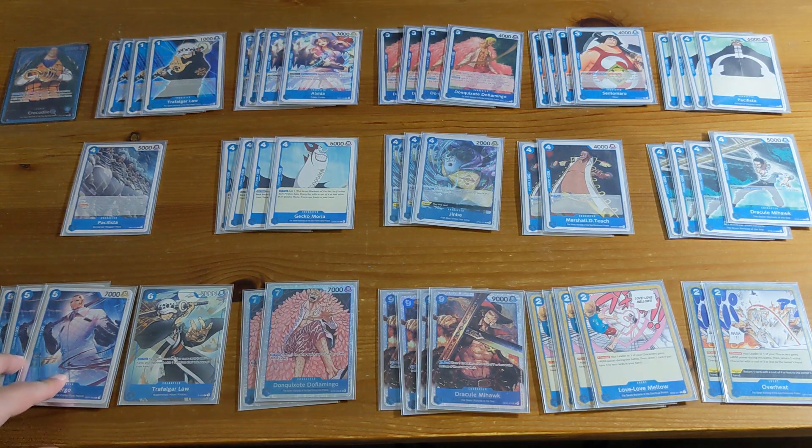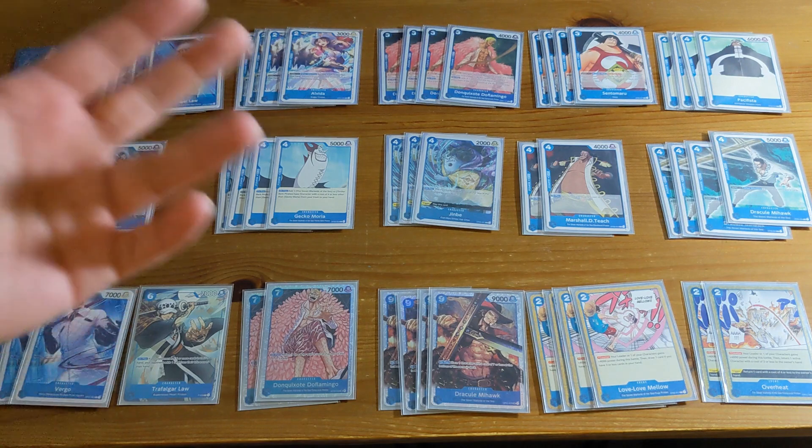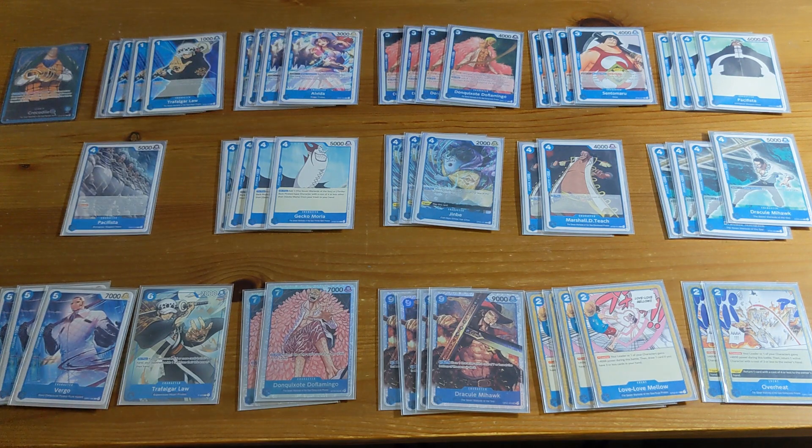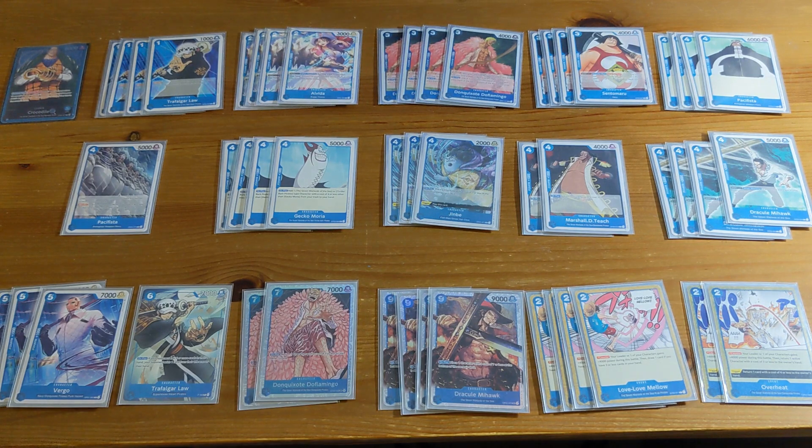With this deck you really want to aggressively mulligan to find Sentamaru, but if you don't get him, you can play Virgo — he's a really tanky body that can swing into your opponent's cards and pressure for damage as well. He's kind of your backup plan, and once he's on board it's very hard for your opponent to deal with him at 7k. You can't just Jet Pistol him.